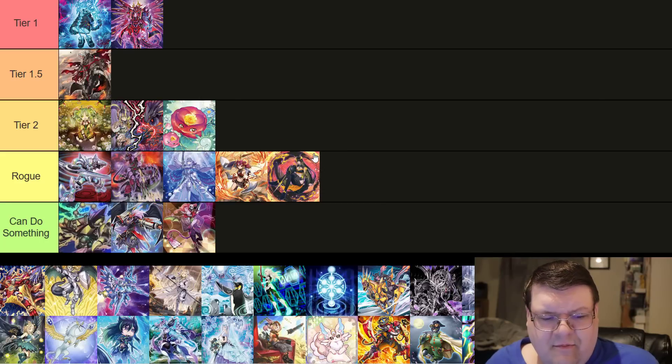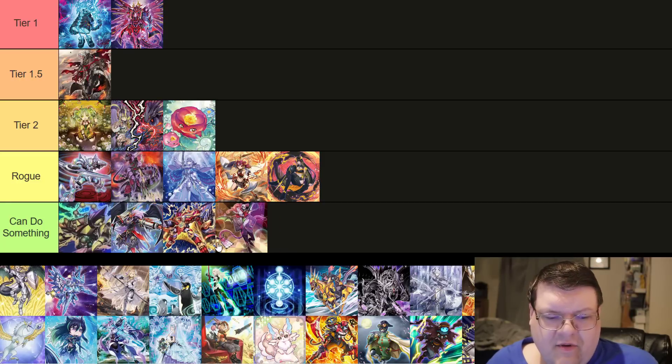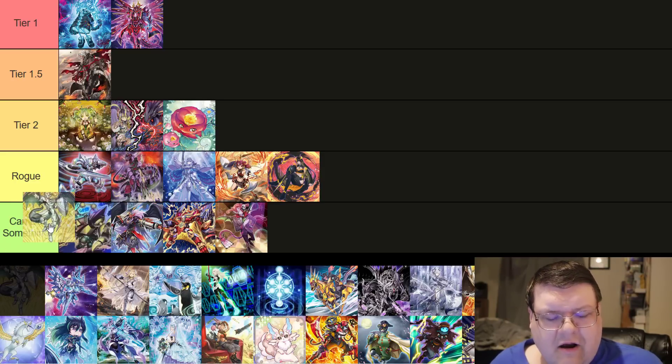I'm going to put Mankanko above the Rogue category at this stage, because I do think this is one of those decks you're going to look at and go, 'Huh. Okay.' Spriggins — I'm going to toss this back down here into 'Can Do Something.' All four of these decks meet the criteria of 'Hmm, that's really cool.'